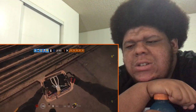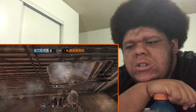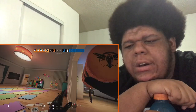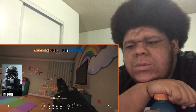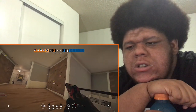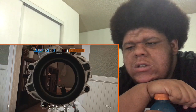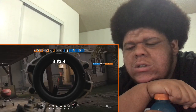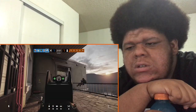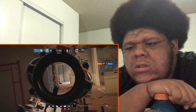Other counters to Ace's Selma breaches include electricity from Kaid or Bandit's gadgets, mid-air interception from Wumai or Jaeger's devices, and jamming from Mute — as long as the Mute jammer remains in place. Take the jammer out and the Selma will automatically get back to business. A defender with a sightline can also simply shoot the gadget. You'll want to use Ace's AK-12 assault rifle with NATO sights, his M-1014 shotgun, or his P9 sidearm to clear out any potential interference.